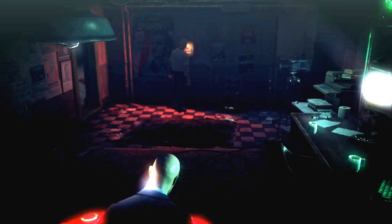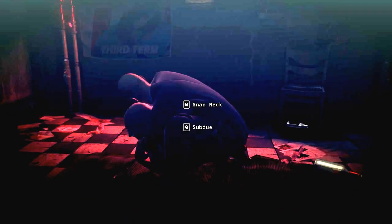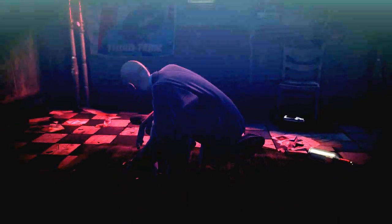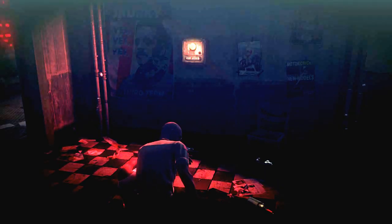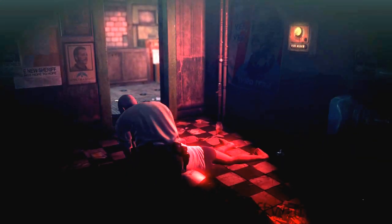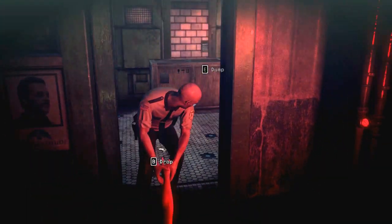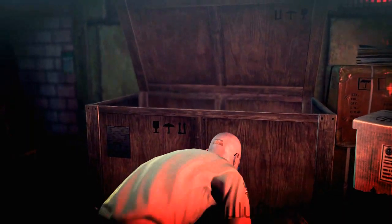Press the fire alarm button, wait for the police officer to come in and once he's looking at the fire alarm button, walk up behind him, subdue him and take his outfit. That will make this area easier to manoeuvre as the other police officers don't detect you as easily as they would normally.